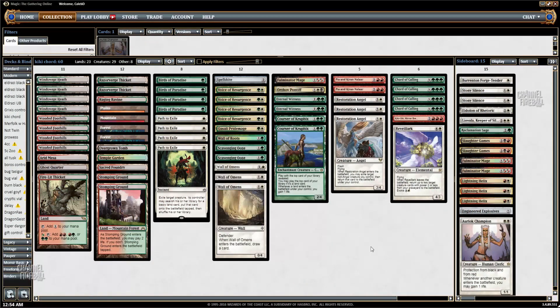Hey guys, welcome to ChannelFireball.com. My name is Caleb Durward. This is a RUG Chord deck pioneered by Jeff Hooglund, who's been doing pretty well with it on the SCG circuit.